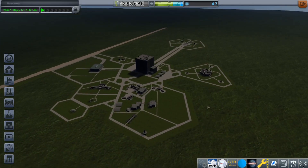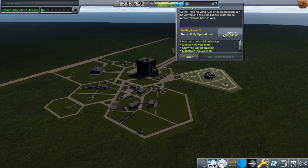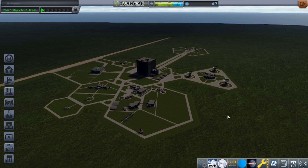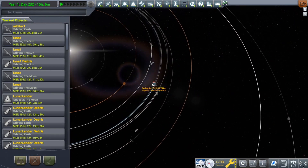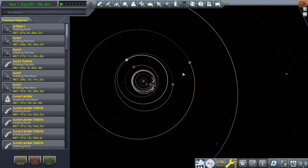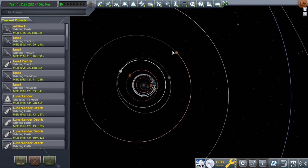Welcome to episode 5 of Kerbal Space Program. In this one, I'm about to waste half a million dollars to improve our tracking station because we're going to launch a probe all the way out to Jupiter. We're probably not going to be able to see Jupiter just yet, mostly because it's going to take around a year for the probe to get there. But we're in a decent transfer window for it, and I just want to launch it now while we can.